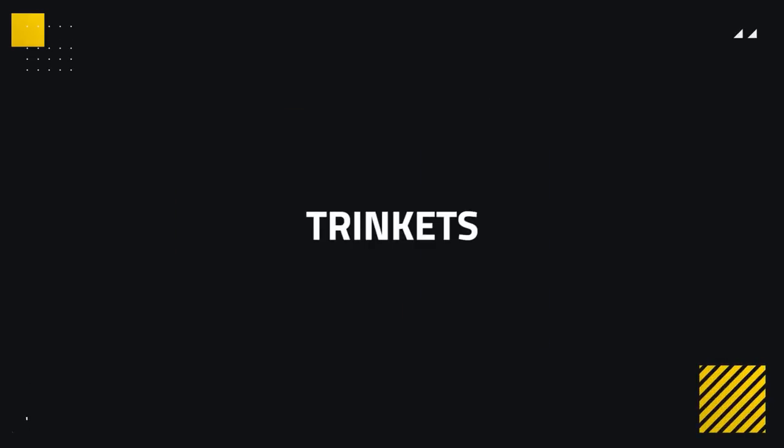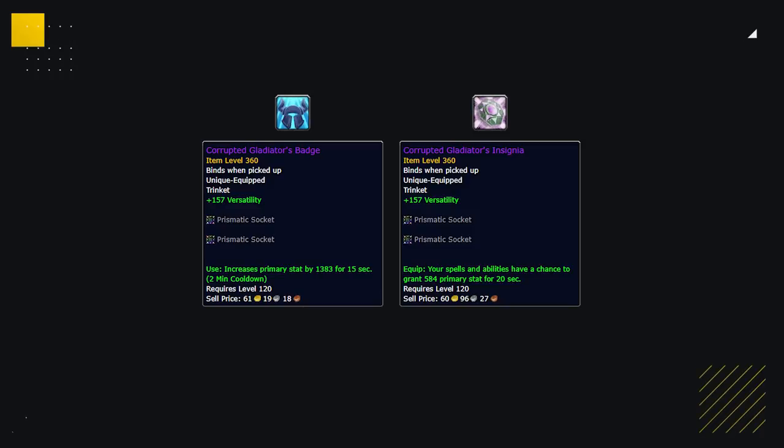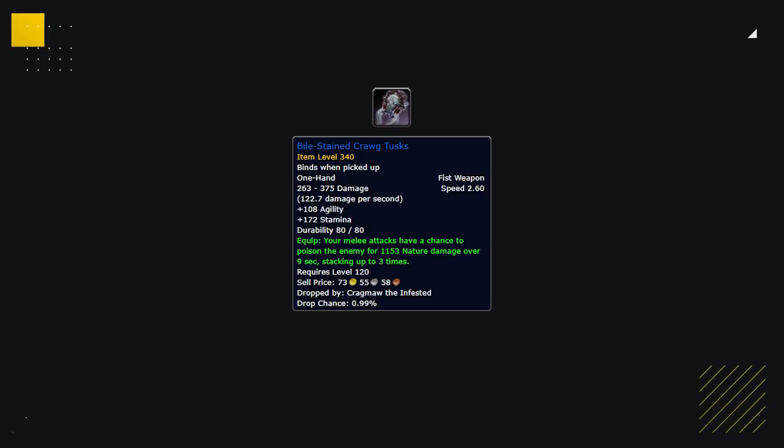Trinkets are now an integral part of gearing, with select trinkets being incredibly important to have. For Demon Hunters, the 2 you want to focus on obtaining are the Corrupted Gladiator's Badge of Ferocity and the Remote Guidance Device. These 2 trinkets when used deal insane amounts of damage, giving you a ton more kill potential. Some easier-to-obtain options are a Badge or an Insignia, both of which give a passive boost to Versatility and then an on-use or proc agility. And for scenarios where you need added defense, a Corrupted Gladiator's Emblem or a Safeguard are great options. It's also worth noting that currently the best weapon for Demon Hunters, if not using Corrupted ones, are the Bile-Stained Crawg Tusks from Mythic Underrot — the proc on these stacks up and deals insane damage, almost like free corruption.